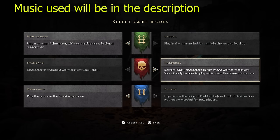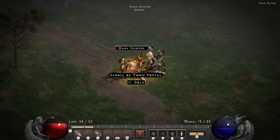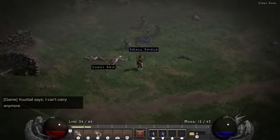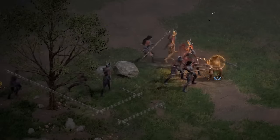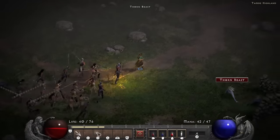Hi, my name is TheNuclearRabbit and today I am going to be playing a Sorceress in Classic. We start off the run with a quick cry about our stash size before almost dying to some dark hunters. I follow it up by running around the stony field a bunch while being chased by some carvers. Apparently this run is pretty hype because I draw quite the crowd as I run through the Tamoe Highlands.